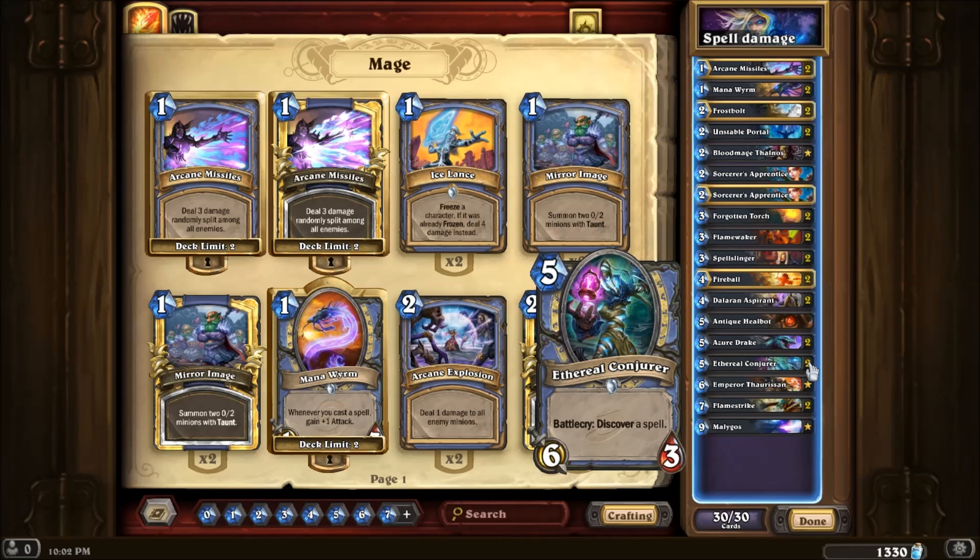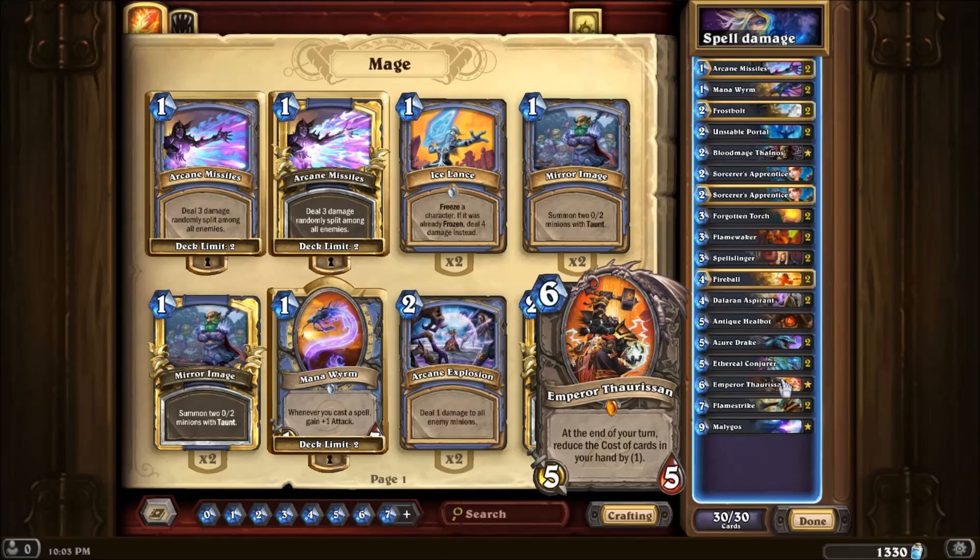Then we have Ethereal Conjurer. The stat line isn't very good but the actual ability is really good. I've been in certain situations like almost dying and I just need to survive another turn to win, and it ends up giving me Ice Block. Or it can give you Polymorph, and the thing is it's Discover so you can choose. I also thought it was kind of a good idea to put in a League of Explorers card seeing as this is around the League of Explorers time, same as the Forgotten Torch.